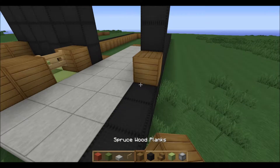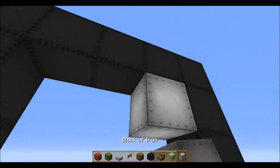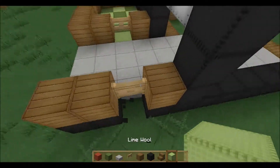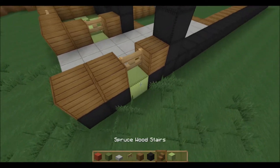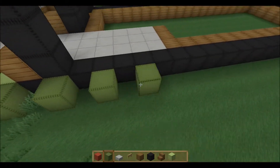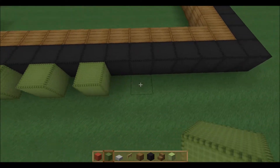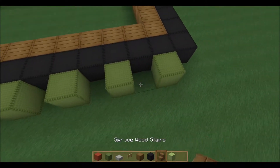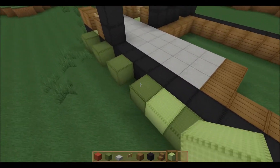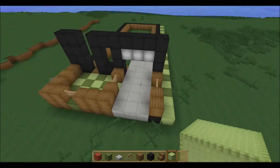Let's just grab our black wool. We're going to want to make a gate there. I want to get rid of this iron because it's only used for one purpose, and that's the door. We're going to punch that out. Grab our wool. And this is actually just going to be a very, very small side yard.